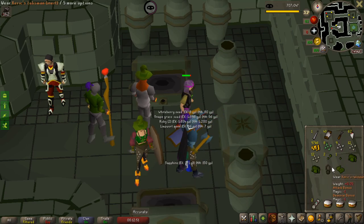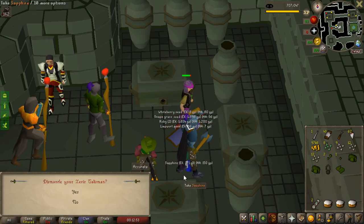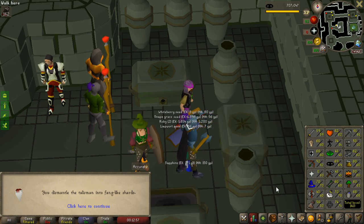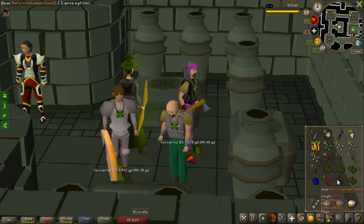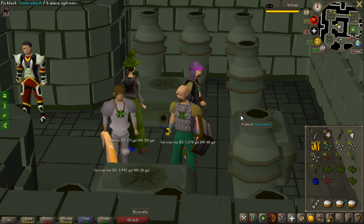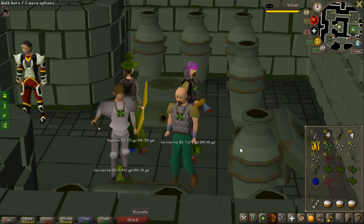Good start to another Twisted League video. Trying to get 75 thieving and I get a Xerix Talisman that I can dismantle for 100 more teleports. And another one - that was really, really quick. I feel pretty lucky. I saw some people go all the way to 80 thieving without getting one.